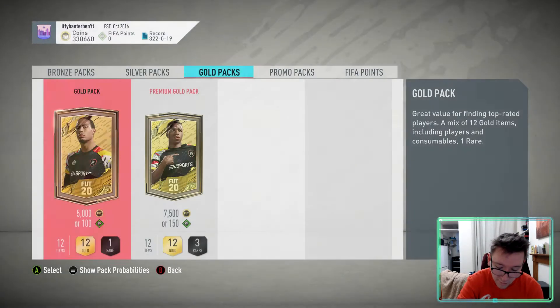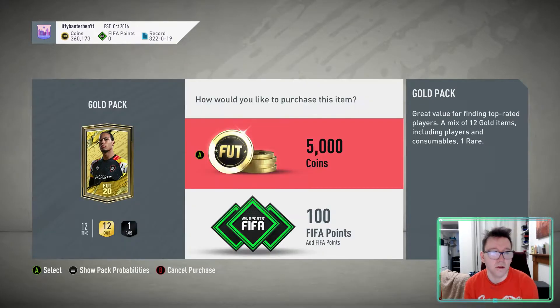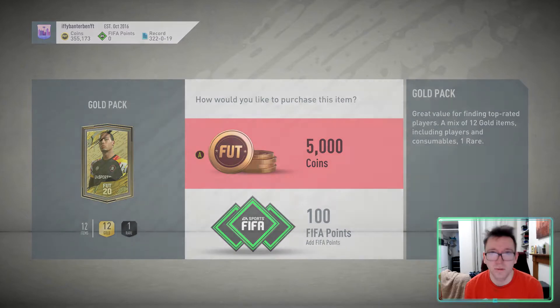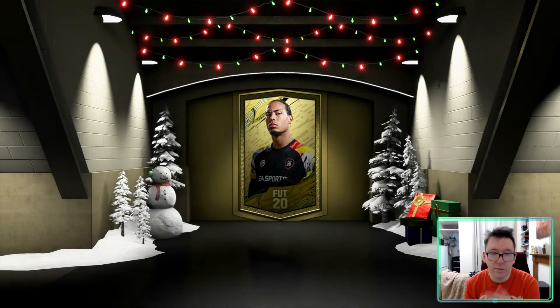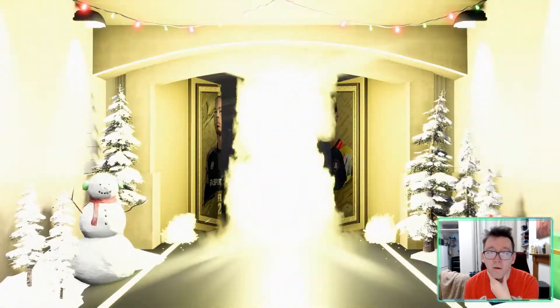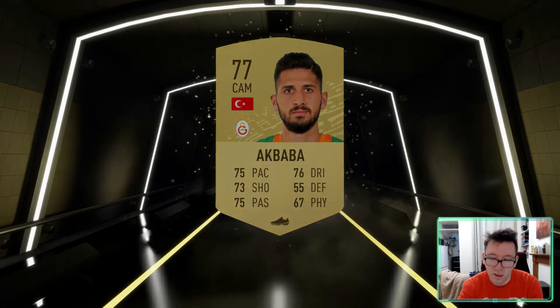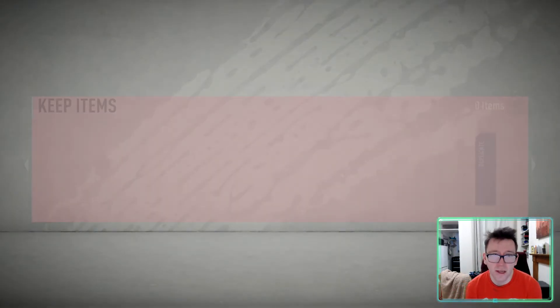That's our worst pack so far today. But again, do I have to be honest? Look at the coin total — we're at 360 because Robertson just sold. Like, really. You would have to do about maybe 20 of them and then not pack a Robertson to get unlucky enough not to make money. Like a Robertson type card — a value card. And I could have sold Robertson for 85k because he was fresh.